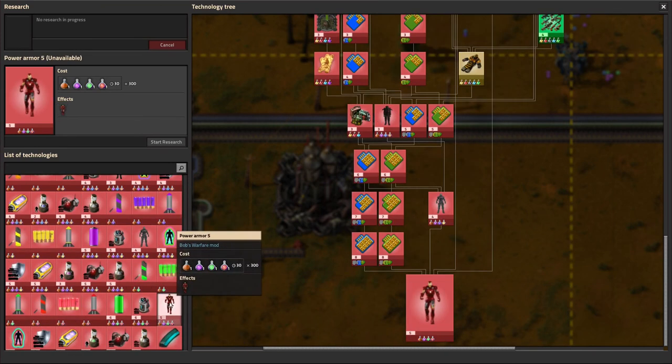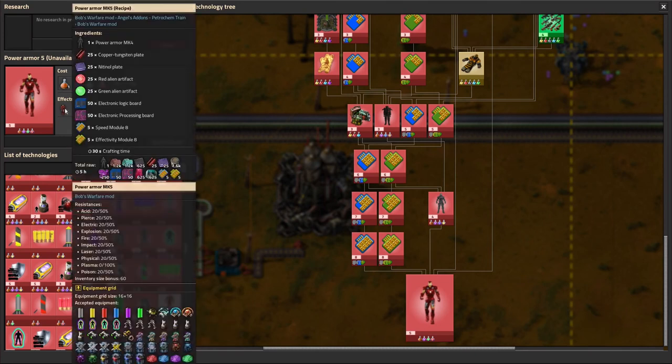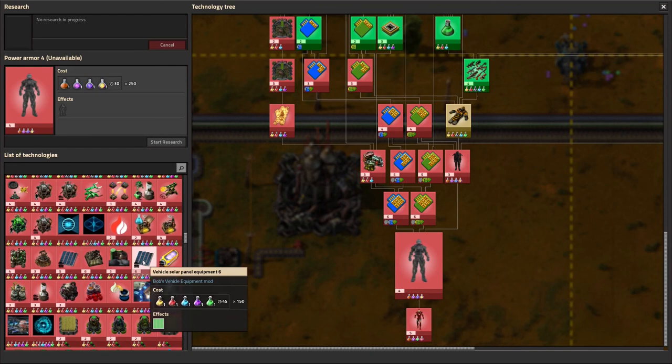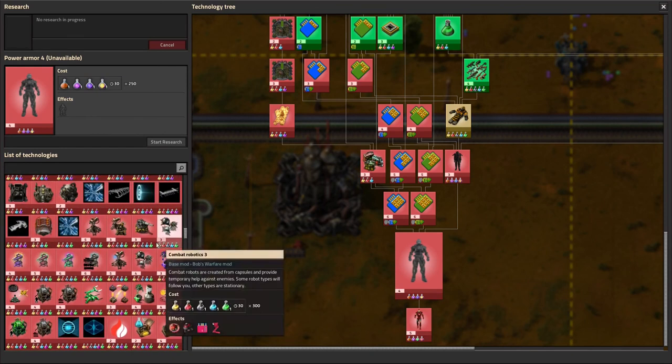There's a lot of alien science pack ones - all this military stuff that takes in various alien science packs, and the gold ones as well. So that's going to be an adventure. I'd like to get the Iron Man suit just because it's an Iron Man suit and it's probably going to be extremely useful. The equipment grid is 16 by 16, so it's big enough to be very useful - lots of exoskeletons, maybe a couple of generators and some plasma turrets. There's lots of potential in there.